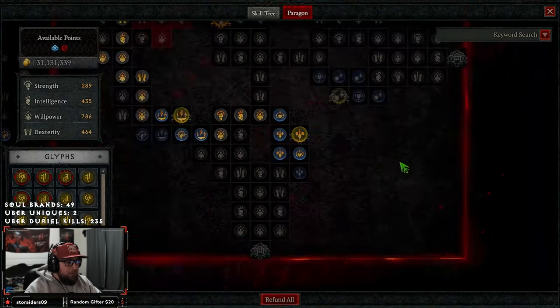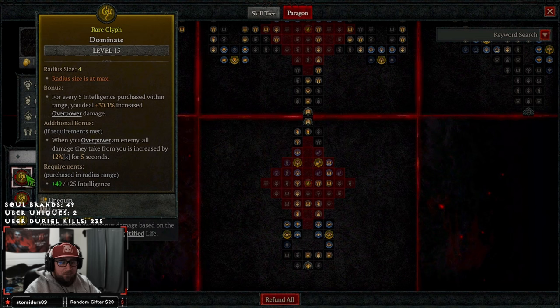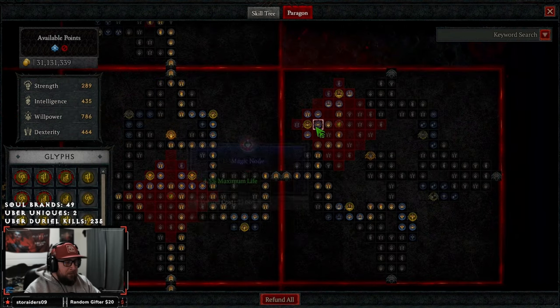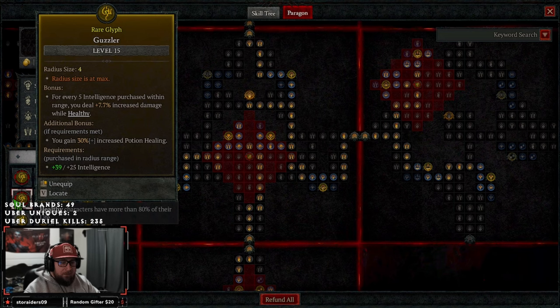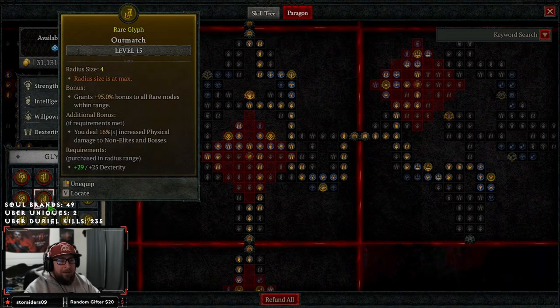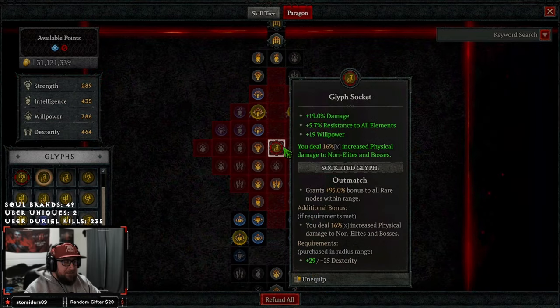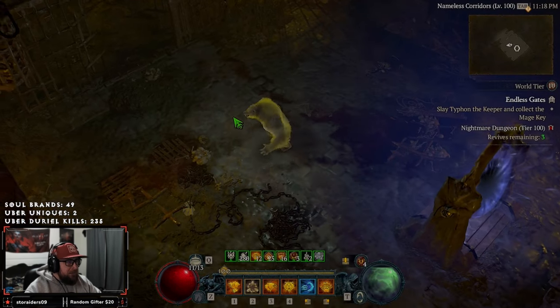For the paragon board glyphs: Dominate for increased overpower damage and extra damage after overpowering an enemy; Earth and Sky for nature magic skill damage against CC'd or vulnerable enemies; Exploit to make enemies vulnerable and deal increased damage; Guzzler for increased damage while super healthy; and Outmatched for increased physical damage to non-elites and bosses to clean up trash mobs. The full build link is in the description in the Mobalytics build.